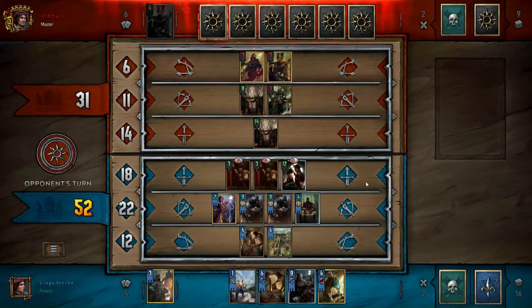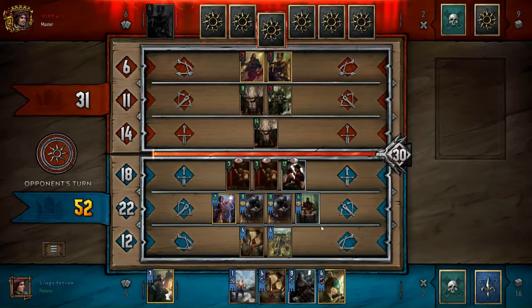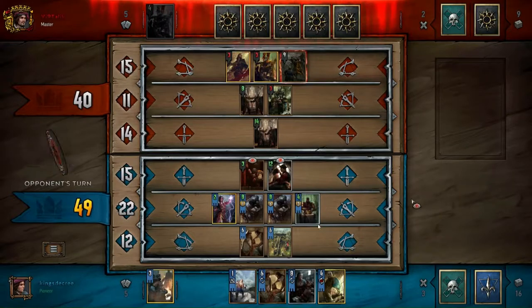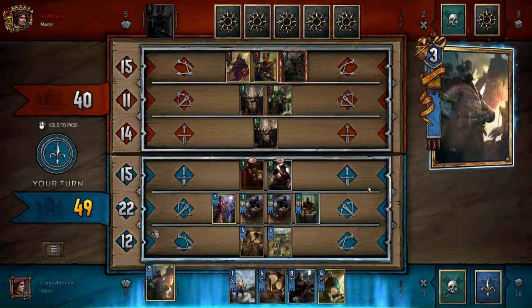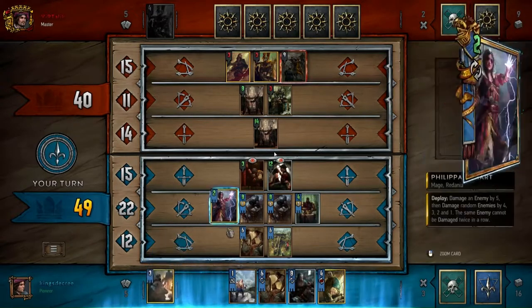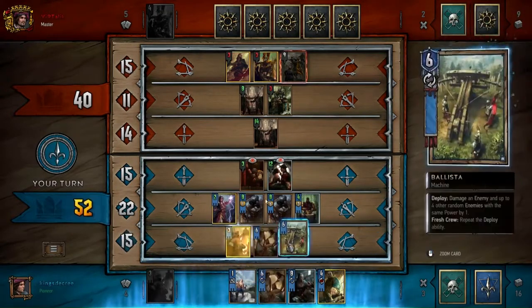I'm actually thinking about switching out Nenneke for a spy because I don't see a lot of use out of Nenneke unless you're going up against a mill matchup — and that's one, not all that common, and two, I actually just kind of concede whenever I'm going up against a pure mill deck. I'll have a video out on that next.